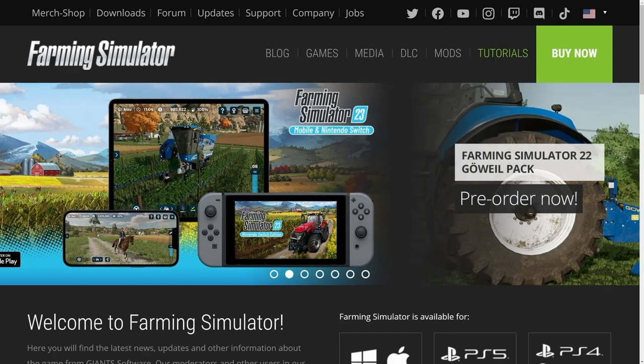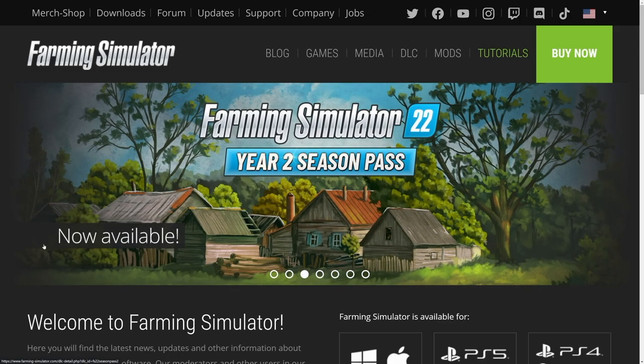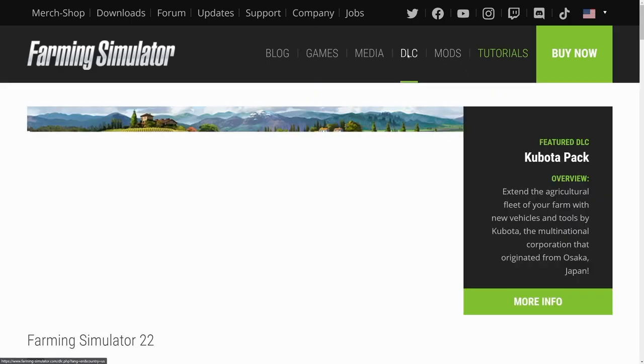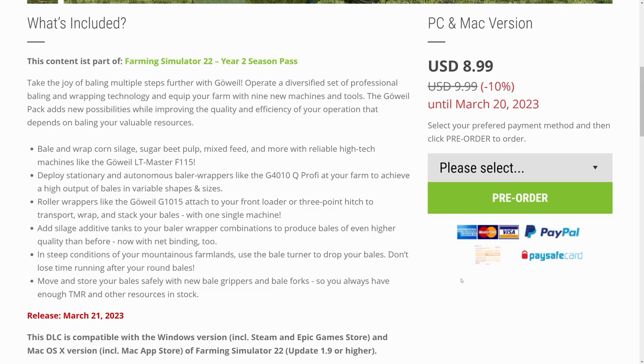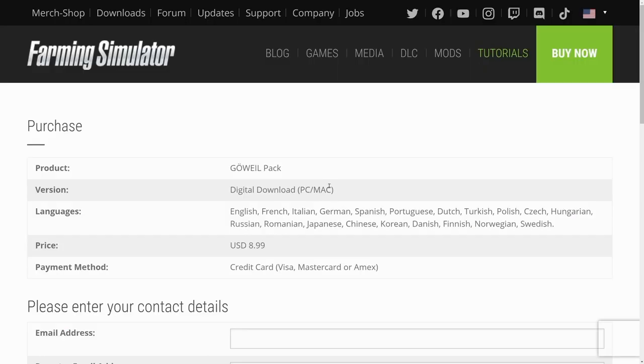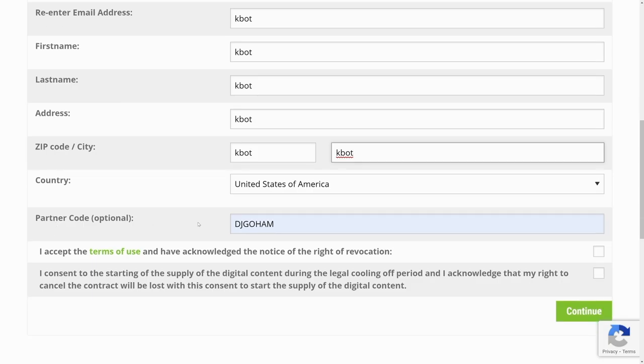If you play on PC, there are a few other ways to get the DLC. First, through the official Farming Simulator website, which I recommend. Simply go to farming-simulator.com — link below — and click on DLC at the top. Scroll down and you'll find the Gouval pack. If it still says pre-order, you can still purchase it and receive your code. Simply select how you want to pay, click pre-order, and go through all the steps. Once you've got your information entered, make sure you enter partner code DJGoham — this helps support the channel at no additional cost to you.